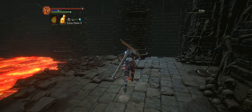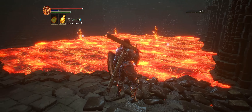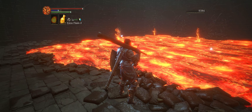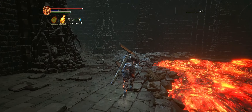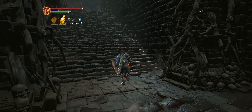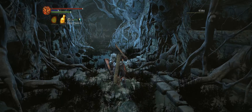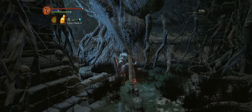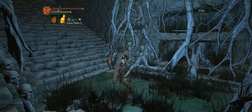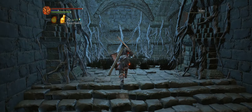You'll also notice some more items here in the lake. Those items are going to be an ember and the pyromancy called Sacred Flame. If you're interested in any of the items still in the lake, you could research some videos on how to do that, but I think it'll be easier to just come back for those items later once we have more health and better gear to ward off fire.